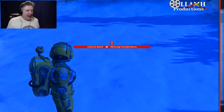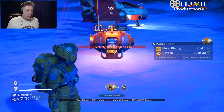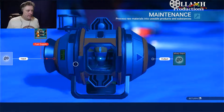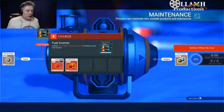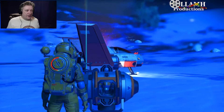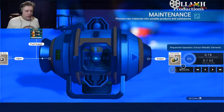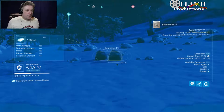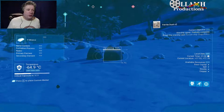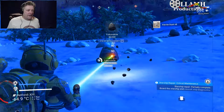A portable refiner! So if we make hull plating we can deploy it and input ferrite dust - we can make 62 pure ferrite. We only need 50, so we'll make exactly 50. We can refine what we find - we don't have to mine pure ferrite directly, just mine ferrite dust and refine it.